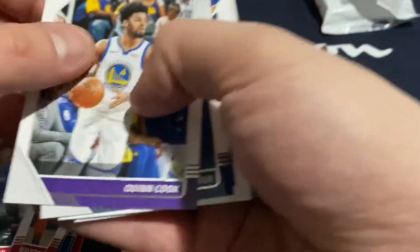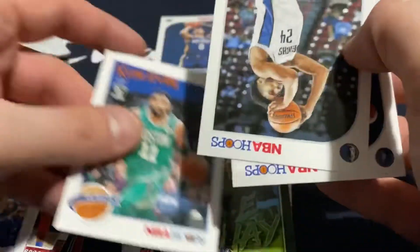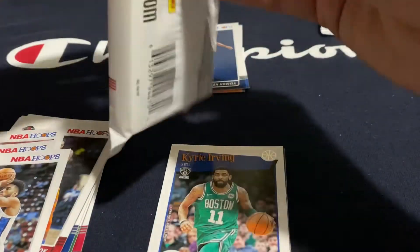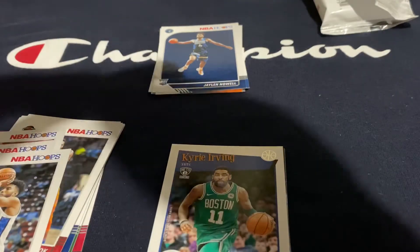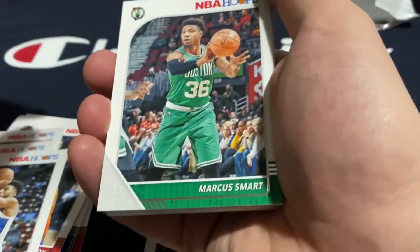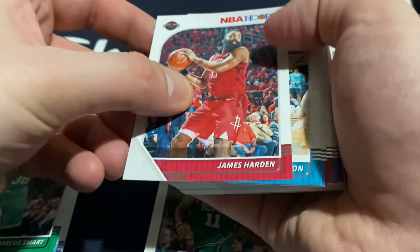Johnson, McHugh, Kyrie Irving tribute, Josh Reeves, and Jalen Newell. So nothing too exciting in that pack. I'm glad we got one more to go because there were not a lot of highlights in that one — no major rookie names, no shiny anything. Where's all that shiny good stuff? Where's the autos? Let's see if we can get some last-pack mojo going on these jumbo fat packs.